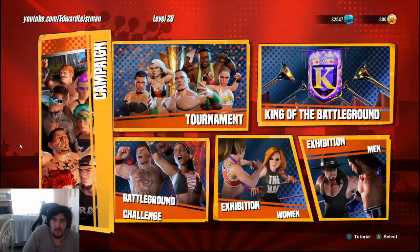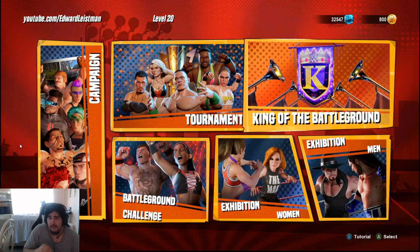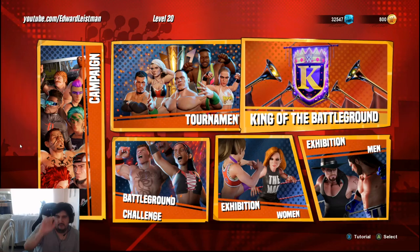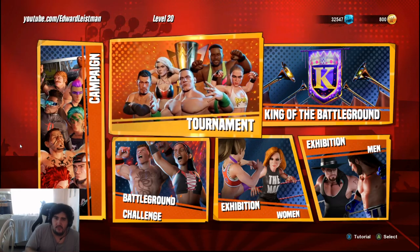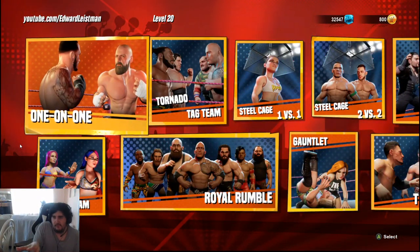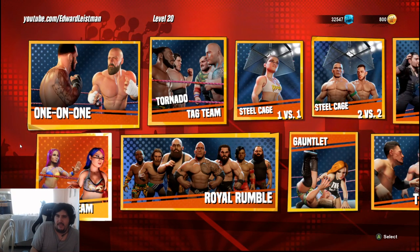King of the Battleground is a fun mode, but right now there's an Andre the Giant bug where he can instantly eliminate you, so everyone is abusing that glitch. I'd say wait for that to get fixed to really enjoy it. You can get all your friends involved. I haven't done the tournament or battleground challenge yet. Exhibition modes include one-on-one, tag, steel cage, and fatal four-way. I wish there were more modes — like where are the table matches?